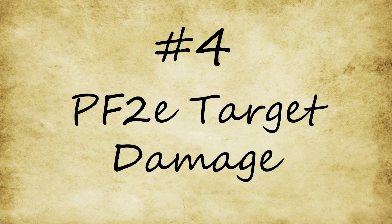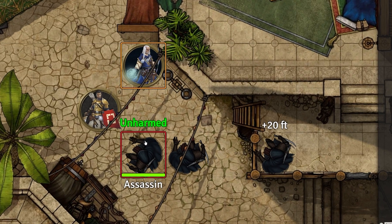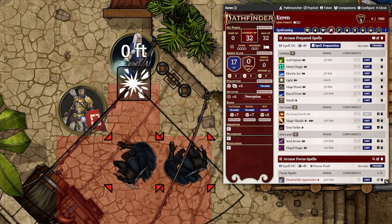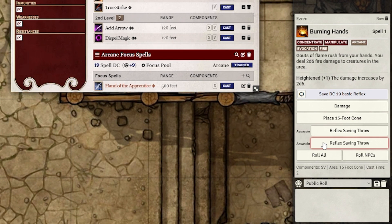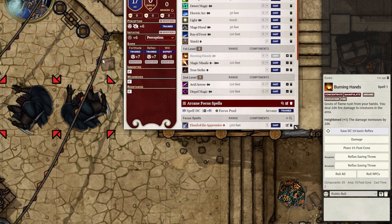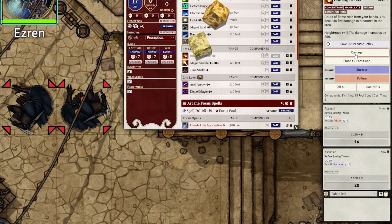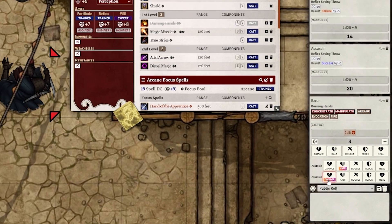Moving on to my number 4 mod: Target Damage. This is a wonderful mod that takes care of saving throws and damage — and when to apply half damage or full damage depending upon the saving throw — nearly automatically. In this example, Ezrin the Wizard moves around Valeros and casts Burning Hands, catching both assassins in his fiery spell. It puts the targeted creatures in chat for ease of access, and even adds buttons for the GM to easily roll saving throws individually, for all, or for only NPCs. When saving throws are rolled, it displays results on the original chat card, and when Ezrin rolls damage, it shows a nice indicator of how much damage each creature should take based on their save. Definitely recommend this for GMs with lots of AoE effects.